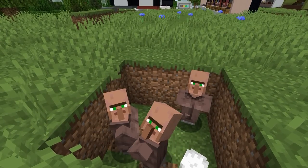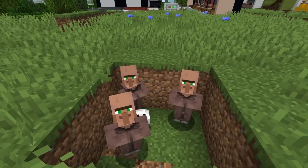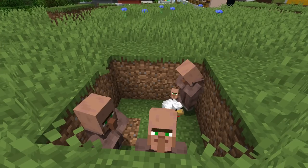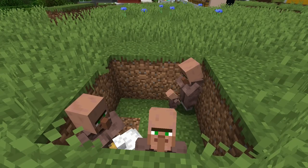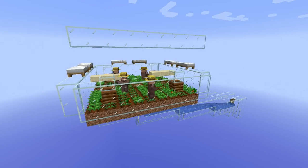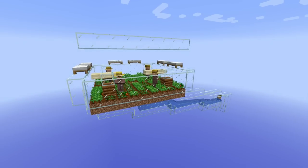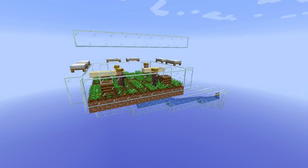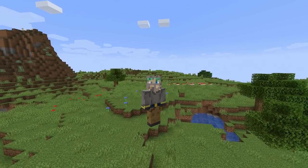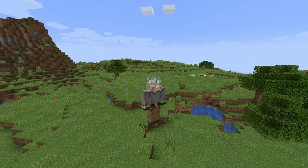After your villagers have successfully bred, you will need to give them more food or trade with them again to make them willing — they will not stay willing forever. You'll also want to move the new baby villager out of the area, because that baby is now claiming your third bed, and as long as that third bed is claimed, no more baby villagers will be created. If you've seen my villager breeder tutorial, you might recognize this — this is what a 1.14 villager breeder looks like. This one has a few issues since 1.14.3 released, but I do have a fix, so keep your eyes out for that tutorial soon.